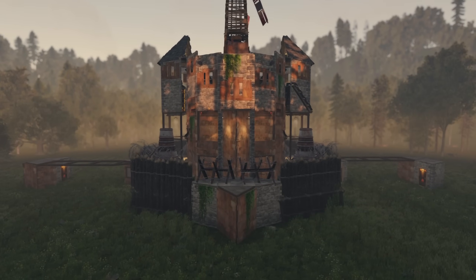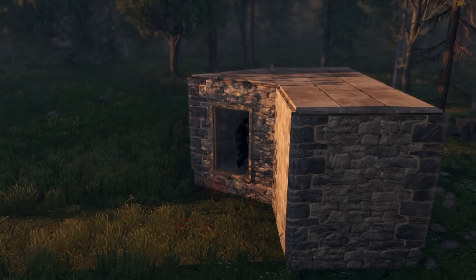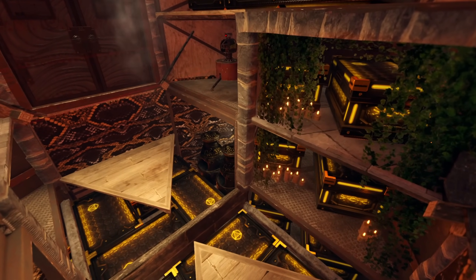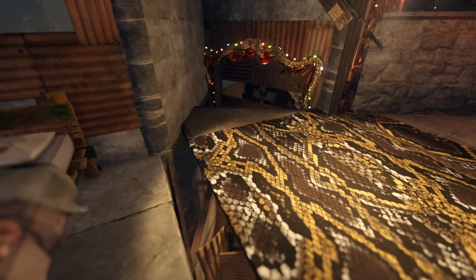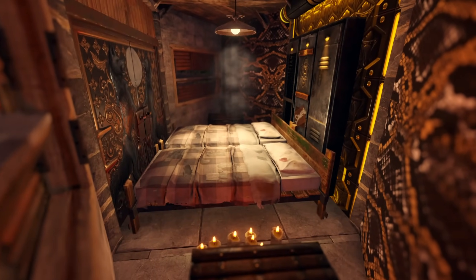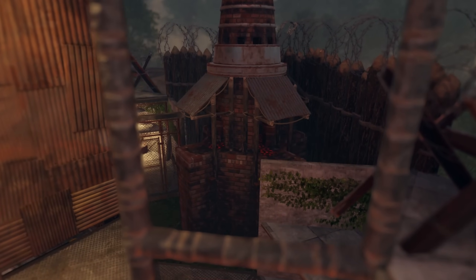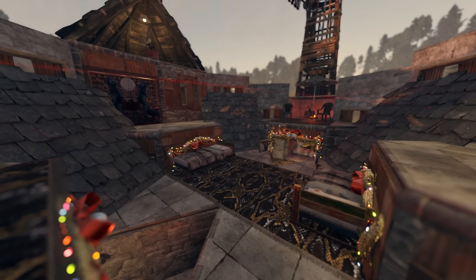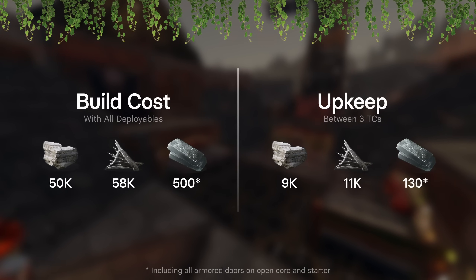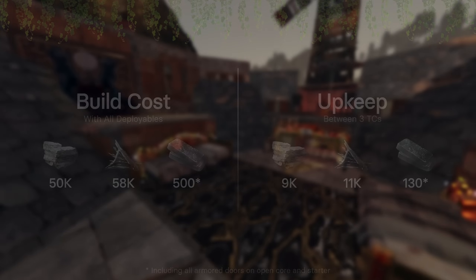The Palisade completely reimagines what a meta 2x1 can be. It starts as a completely standard honeycomb 2x1 but expands into a full main base. It's got a spacious and cozy open core with tons of storage, an incredible mini-mountain roof and shooting floor combo that leaves zero angles unchecked, and more respawns per player than you can shake a stick at — eight beds per person in a trio. There's also a compact compound with a furnace wall and double chainlink turrets. The upkeep is only 9,000 stone and 11,000 metal fully upgraded with all deployables.